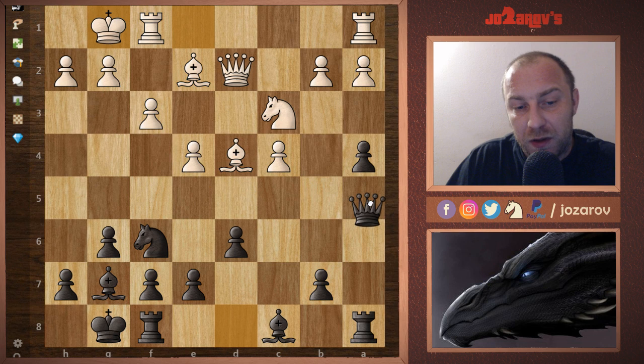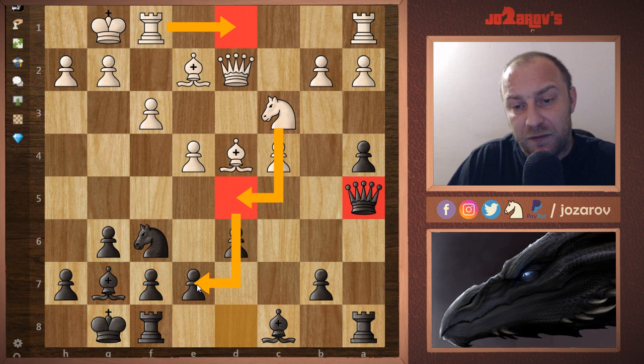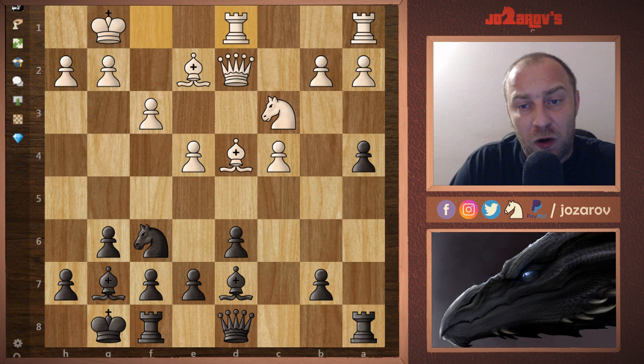In the game I play Bd7, wanting to bring the bishop to its natural square. A better idea might have been to play Qa5 immediately, but there are tactical threats: after Rd1 my opponent could try Nd5 and Ne7, a common tactical possibility to grab a pawn. That's why Qa5 might be better, but I played Bd7. My opponent tried Rd1, getting the rook on the same file as the queen, and I played Bc6.